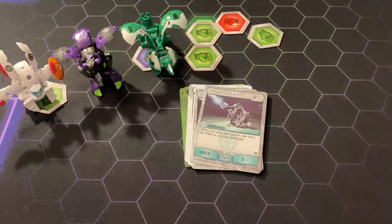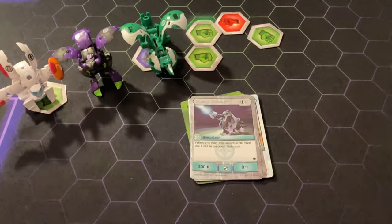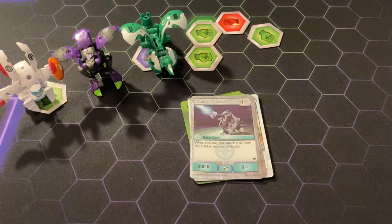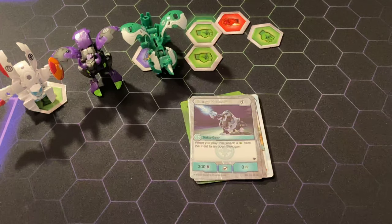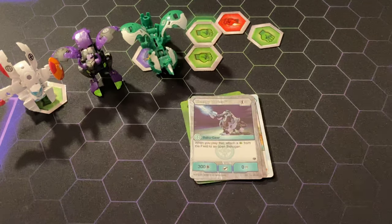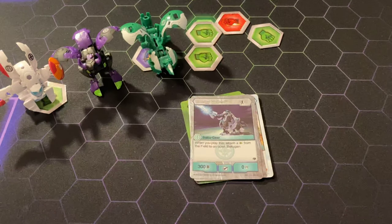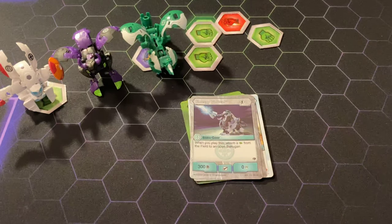Energy Vortex — when you play this card, you get to attach a Green Fist from the field to an Open Bakugan. Trifecta, you're going to want to have the most cores — Dominance, all that. Chaos needs to get grabbed cores, and this is a great way to do it. And with gear reduction, you can pretty much play this for free.